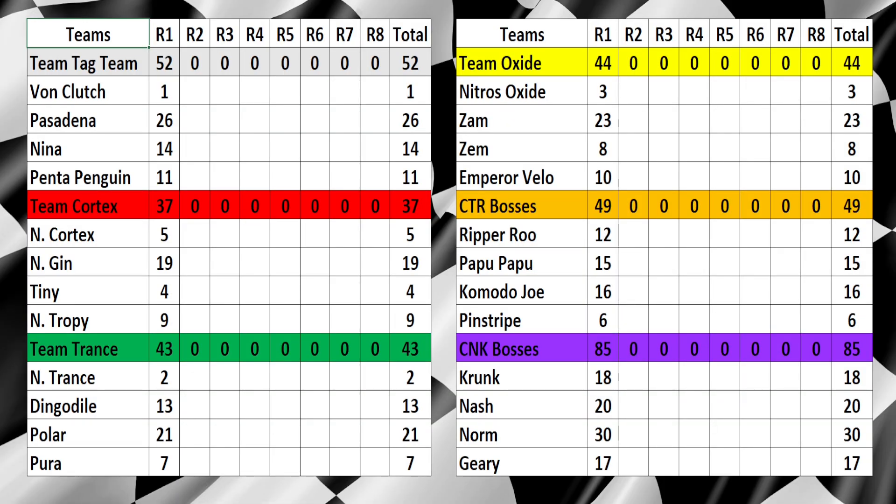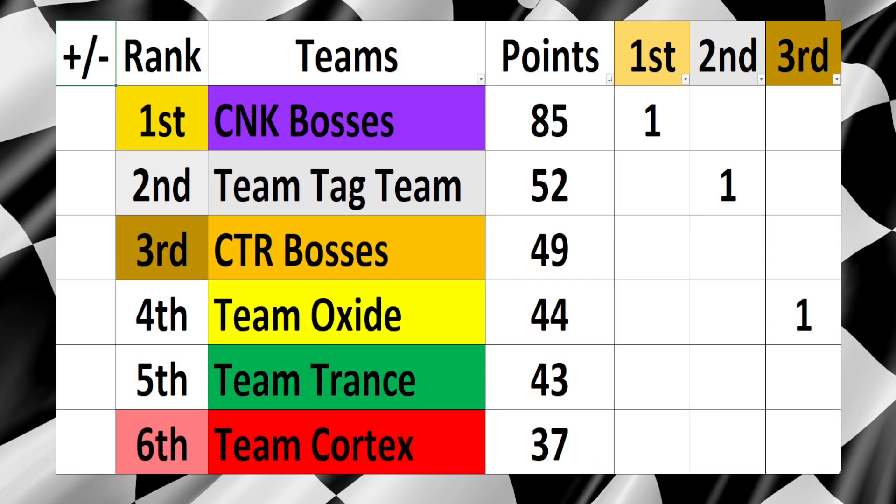Here are the results for race number one. It's C&K Bosses doing the best today — they got 85 points, a pretty decent point haul indeed. On the other end, it's Team Cortex with just 37. Looking at the team standings, C&K Bosses are in the lead ahead of Team Tag Team and the CTR Bosses. Team Cortex is currently sitting in last place. At the end of the season, whoever is sitting in last will miss out for the next season, meaning Team Bandicoot will be able to come back in for Season 2. So at the moment, Team Cortex is in that danger zone — still seven races to go, so plenty of time to get out of there.